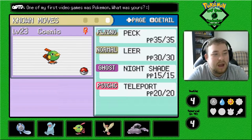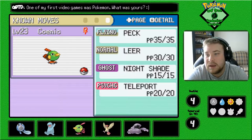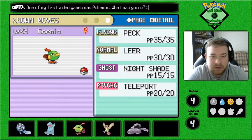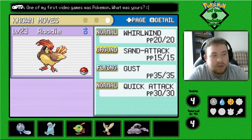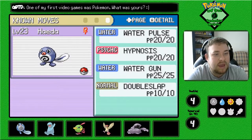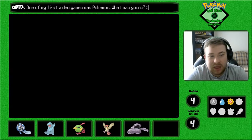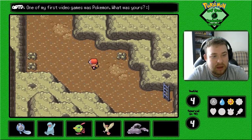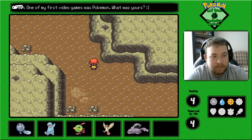We got Koinic the Natu with Peck, Leer, Nightshade, and Teleport — I want to get rid of Teleport so bad, though he might be good on our way back. We got Nepic the Quagsire, level 30, with Water Gun, Tail Whip, Slam, and Mud Shot. Rowdy the Pidgeot with Whirlwind, Sand Attack, Gust, and Quick Attack. And Hayda the Poliwag, level 23, with Water Pulse, Hypnosis, Water Gun, and Double Slap. We're going to leave Muk in the lead because he desperately needs the levels.